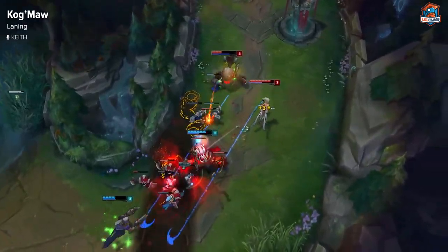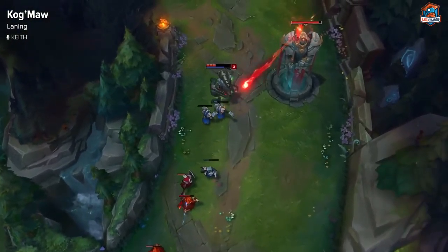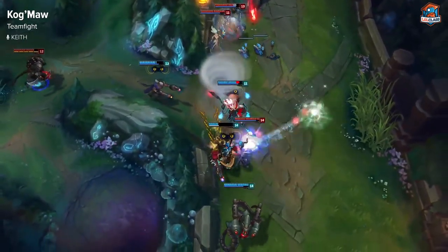When your W is down, play passive because you're way weaker. Wait for your W to be back up and then you can trade or duel effectively. Always move by attacking and usually you'll be kiting away from the enemy team's damage dealers. Use summoner spells accordingly to position yourself.